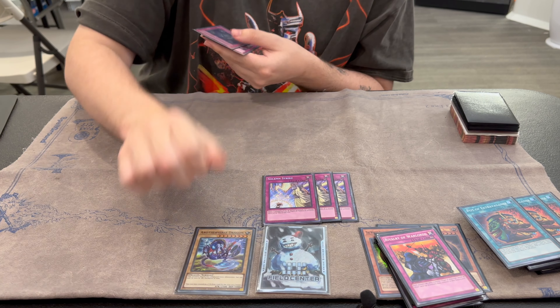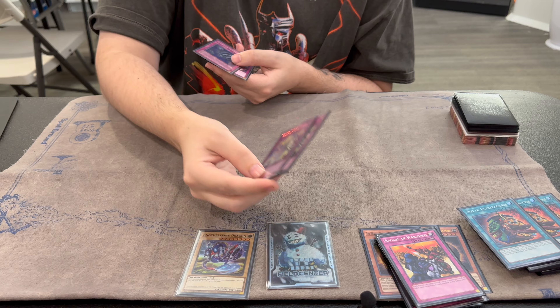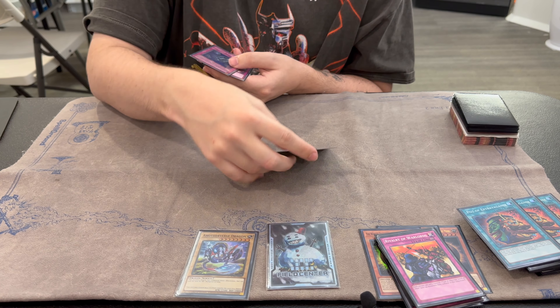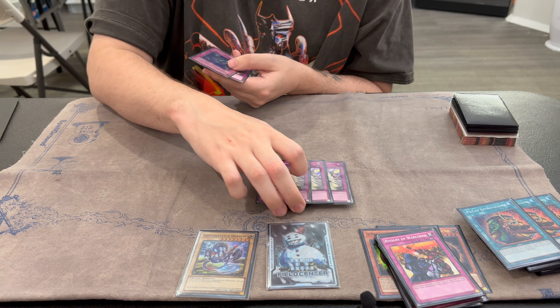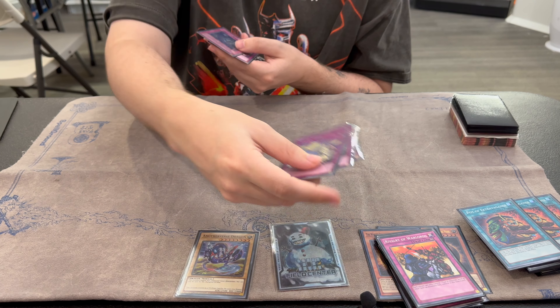Speaking of stopping them from blowing us out — it's On Strike. I don't want to get Ashed, I don't want to get Belled. This stops that. I think it was better than Gamma. They were on Gamma for a little bit but On Strike was a lot better for me. It also stops special summons of weird monsters too.